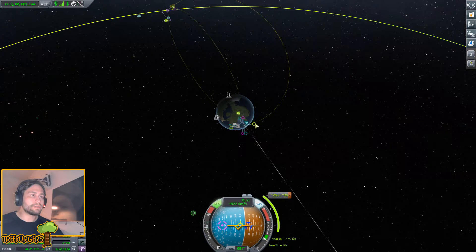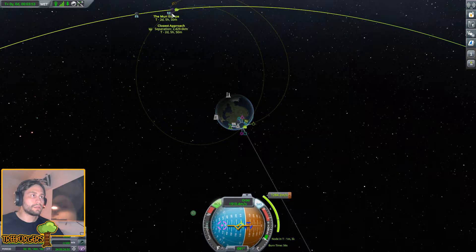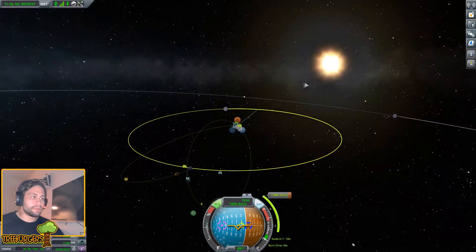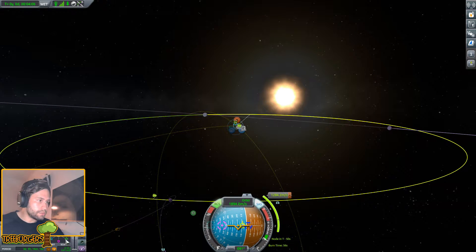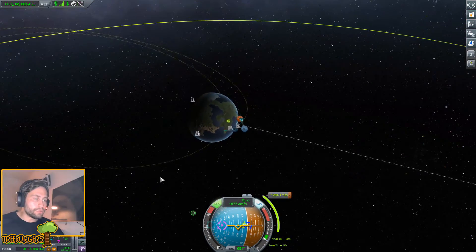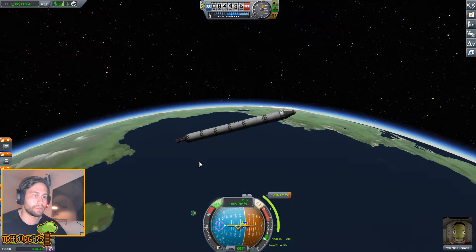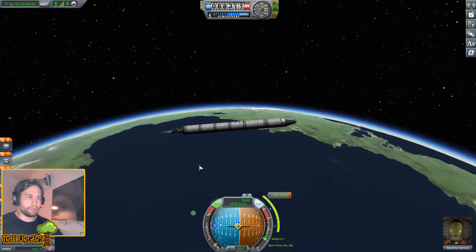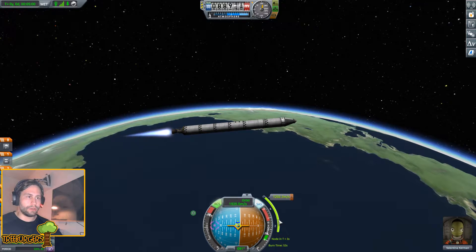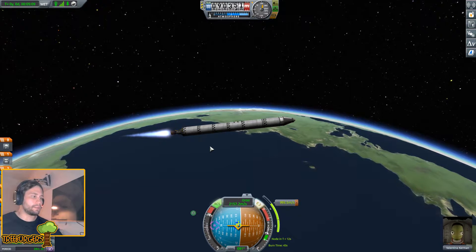We have a moon encounter! We want the periapsis to be lower - oh shit, wait, we're crashing into the moon right now? Nope - we are! So now we can drop this way down to 13 kilometers - that is a close approach. Let's go for that and then correct it afterwards because we're actually going to crash directly into Kerbin. Let's go to the burn node - three, two, one, stop burning. The boost is going to take us a long way - we might end up leaving a booster up here but it's done its duty.